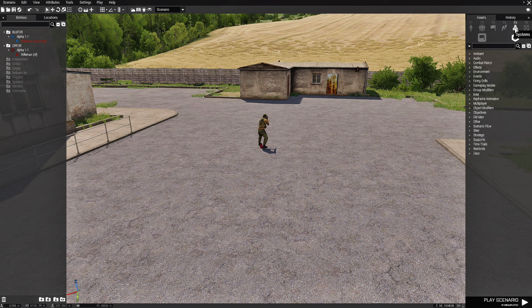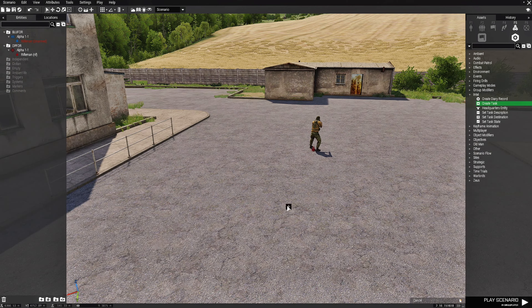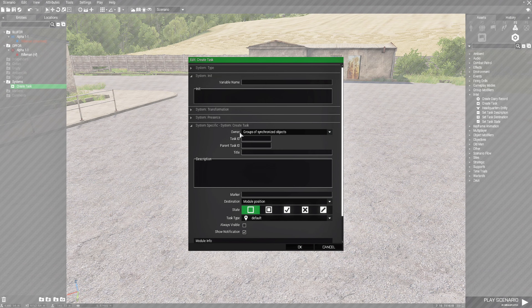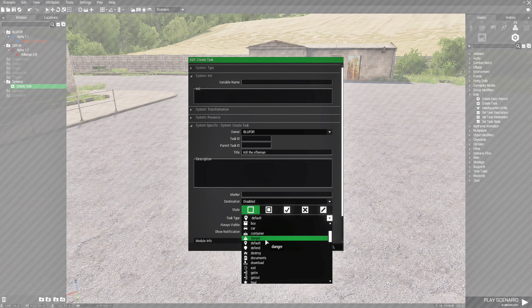Next we're going to go to F5 Systems, then Intel. We're going to place down a Create Task module right here and edit the module. We're going to set the owner to Blue Force since we're on the Blue Force side. The title is going to be 'Kill the Rifleman'. We're going to go down to Destination, disable that, the state will be Created, and the test type will be Kill.